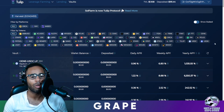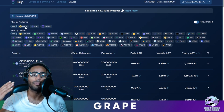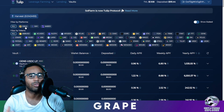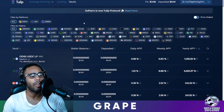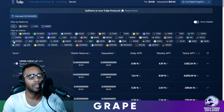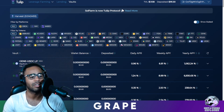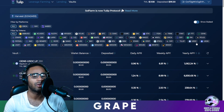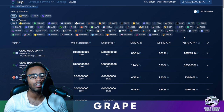In the top left-hand corner you can see the platforms that Tulip compounds all of your tokens from — they use the Orca protocol, the Radium protocol, and the Saber protocol. These are the tokens currently offered in Tulip at the moment, and there are a lot of them. They'll eventually need to sort these out into categories like stable coins or meme coins — that's up to them.